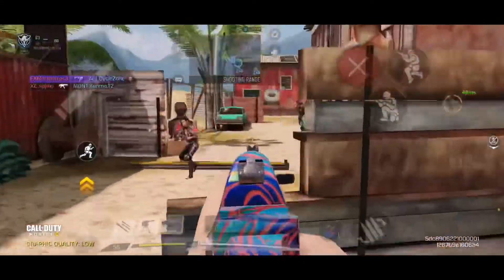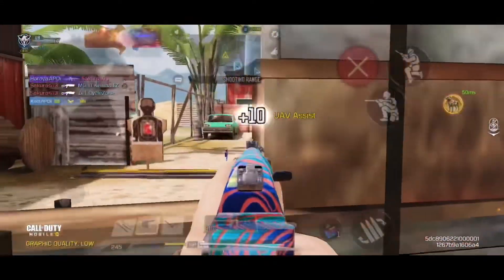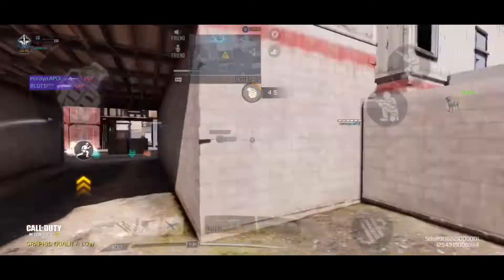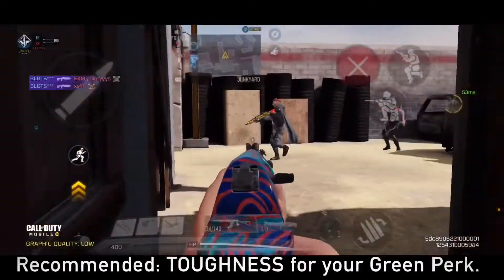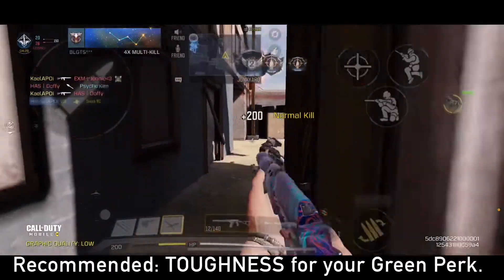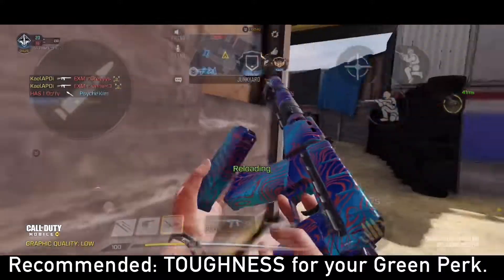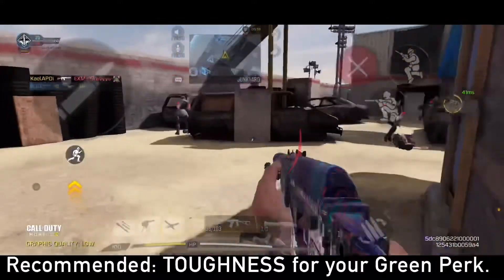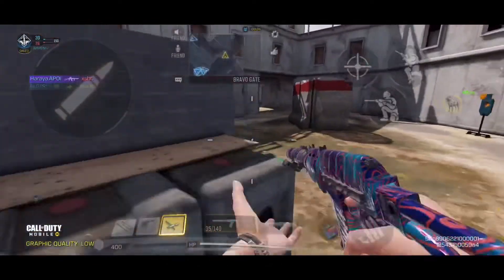Among all the guns I've tried, it's the most consistent in killing fast at close, mid, or long range. I noticed too that ASVAL flinch is pretty high compared to other assault rifles like the KN44 when you get hit by enemy bullets or thermites. So to lessen the flinch and shake you'll experience, I highly recommend running Toughness as your green perk to improve the aim stability when handling the weapon.